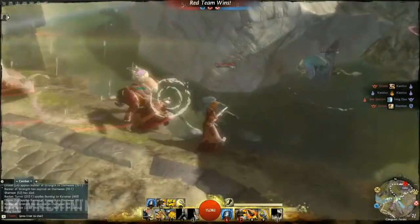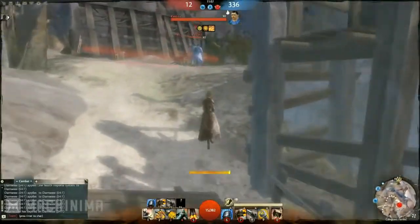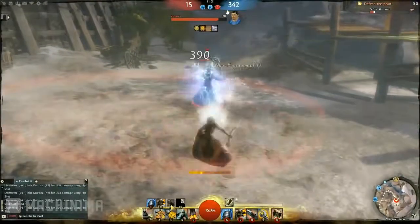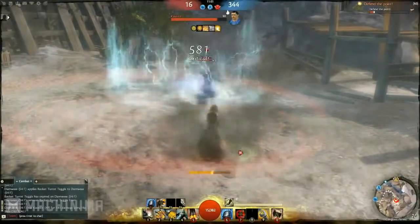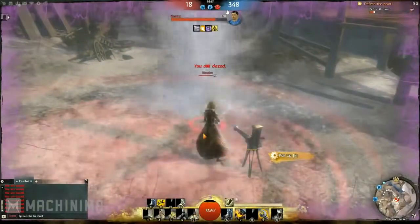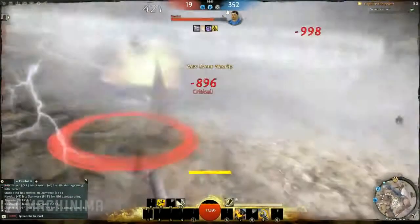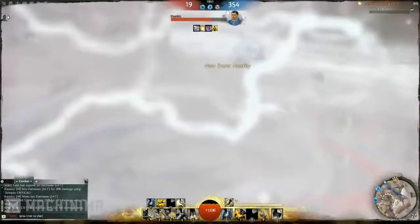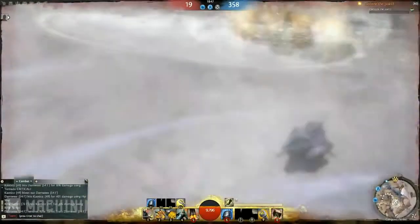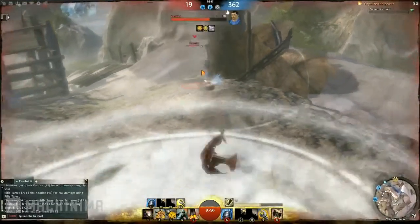This clip is against an elementalist and I wanted to put it in even though I did die, because of how well the survivability is in this class — that's a big aspect for a lot of people. The elementalist here isn't that good but neither am I, you know — first battleground ever, playing the engineer class for the first time. This guy has a tornado and I didn't even know what it was, so it was quite good to see how the engineer goes up against different classes. The engineer was a great matchup against the elementalist.